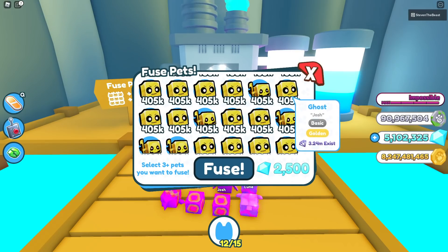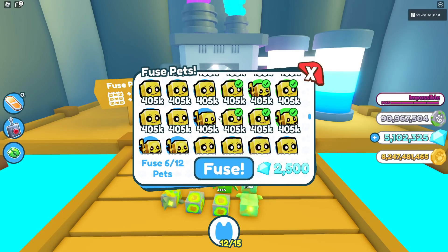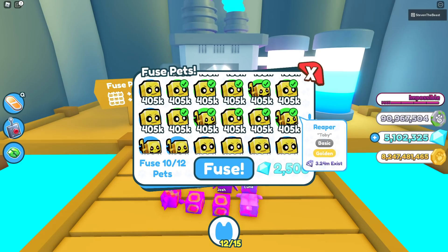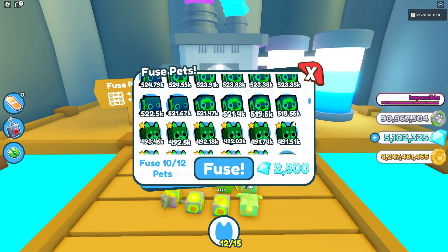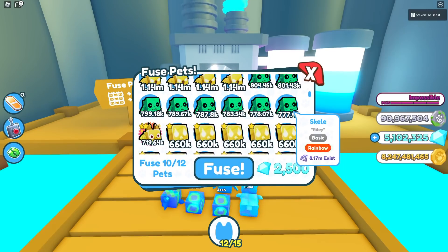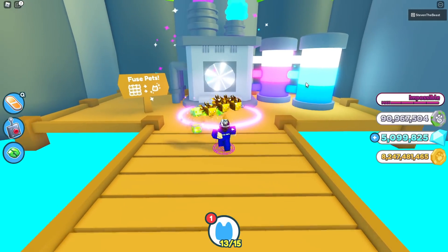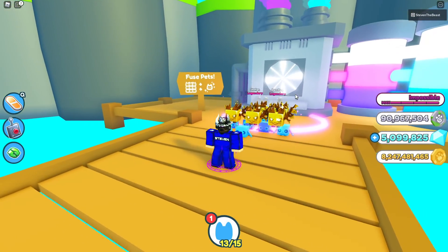Let's try a different method. We're going to be using 10 of the reaper or ghost combined with 1 rainbow skelly. One of these rainbow skellies right here. And fuse — and just like that, we got ourselves another golden acne. Very nice.